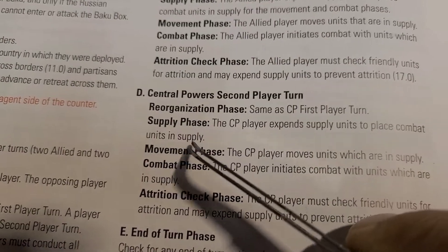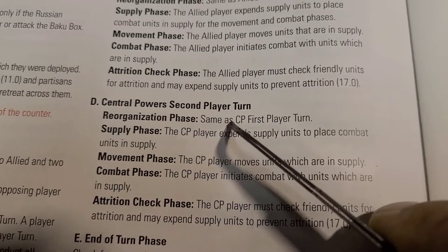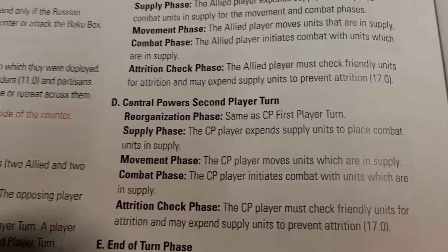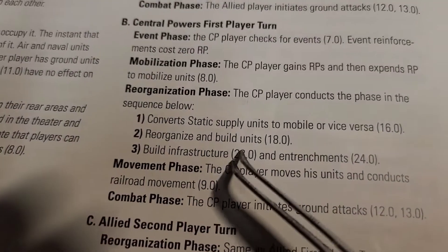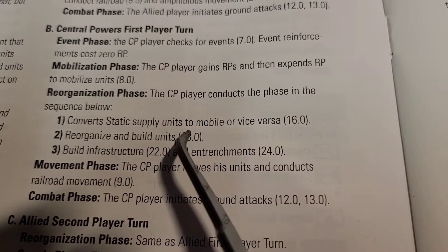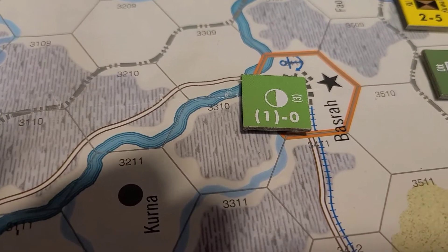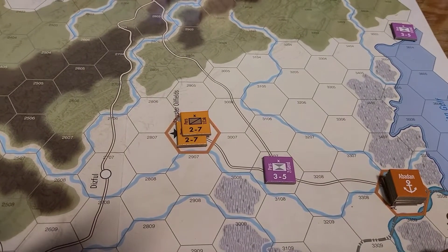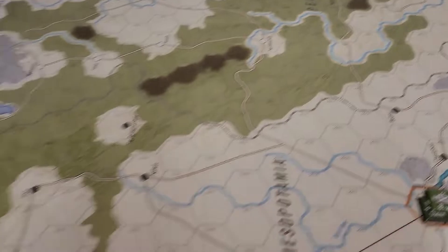We'll see if he wants to do any of these phases — one through five are optional, the last is required. In the central powers reorganization phase, they will convert static supply to mobile supply. Down here our little caravan has been switched over to static and has a three-hex range, thereby supplying this cavalry unit in Kuwait for any possible movement or combat to come.